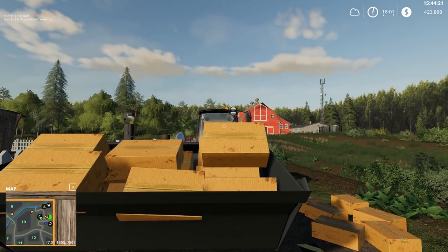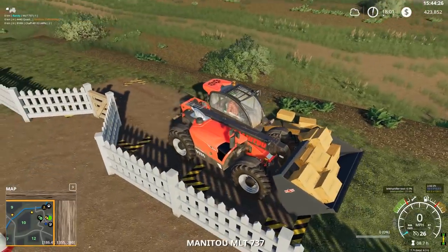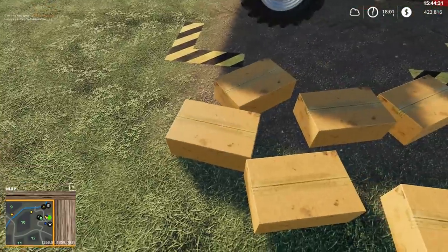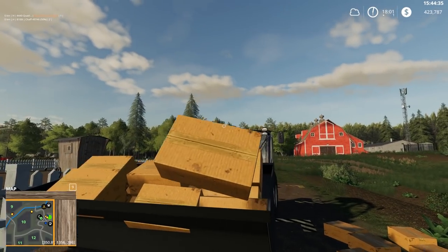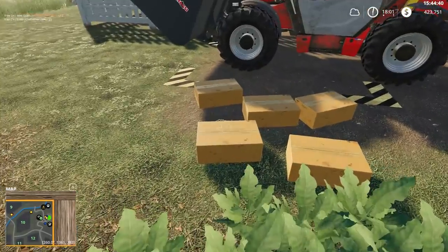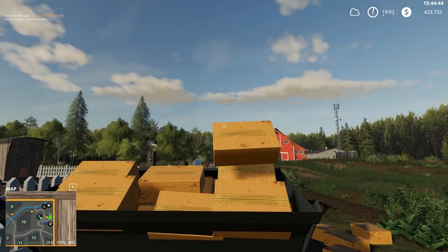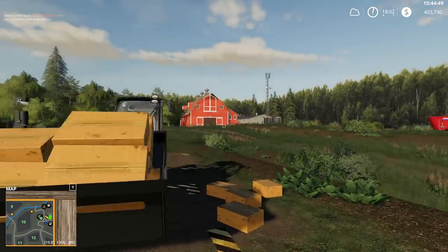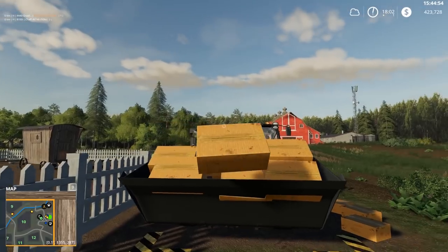I'm going to have to go really slow with this load. Will they just fall out when I get back in? We might be good. Hopefully they'll sell this way. I was only planning on taking a couple of these down to the sell point, but apparently this bucket can hold quite a few boxes of eggs. This looks like a safe way to transport eggs — put them in your telehandler bucket and take them down the road that way.